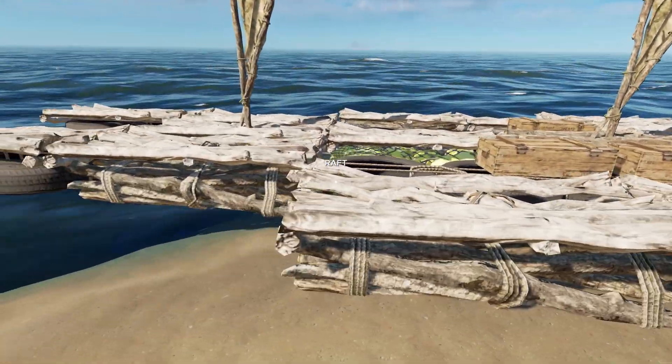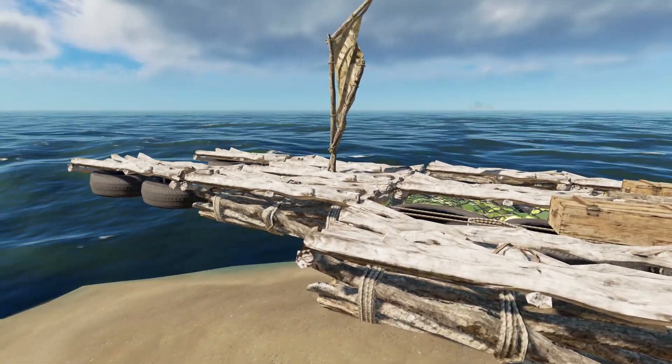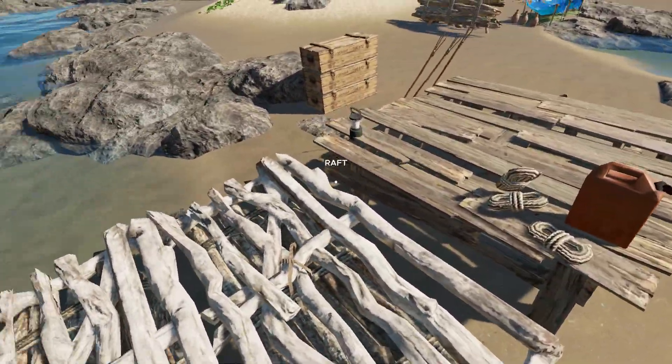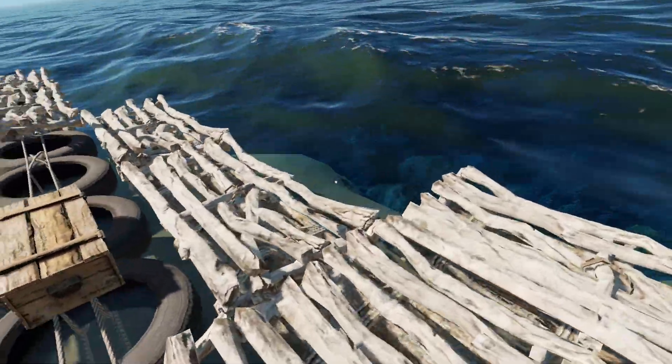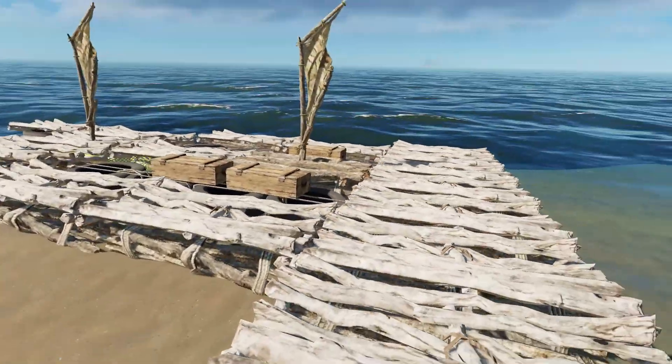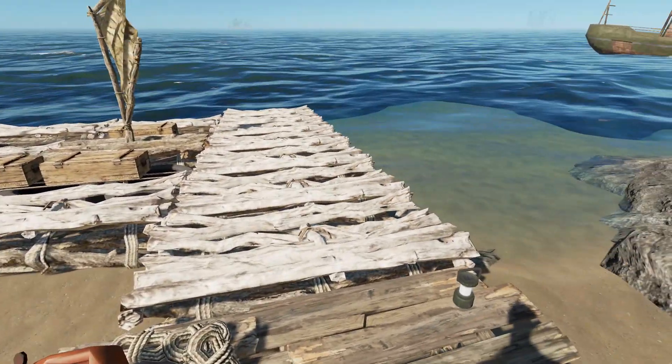I haven't tested it since I extended it out. The only time I did test it, the shark could definitely still flip it, but I don't think it can anymore. I think if I make these ends wider it'll give a little bit more stability, because the narrower it is the easier it is to flip. But okay, that's enough talking — I want to try and make the engine.